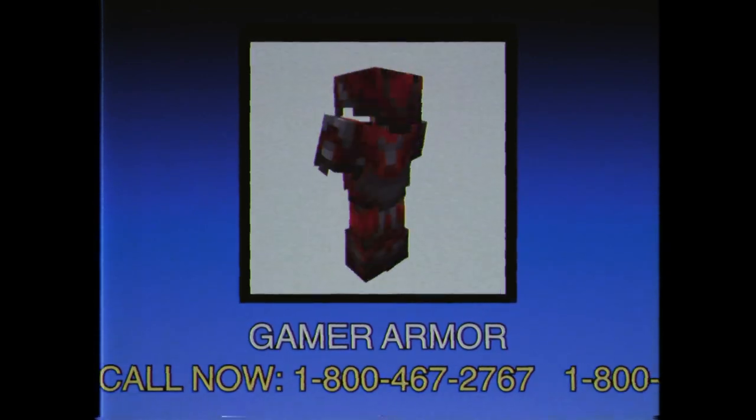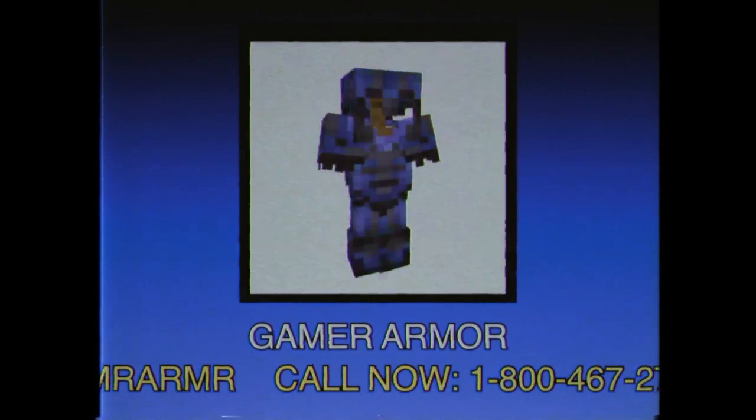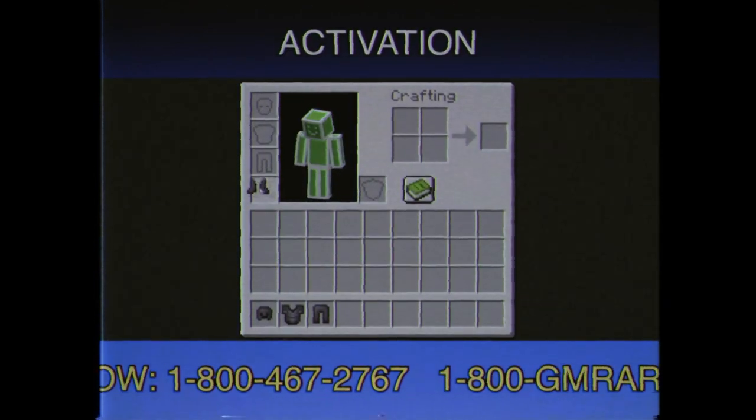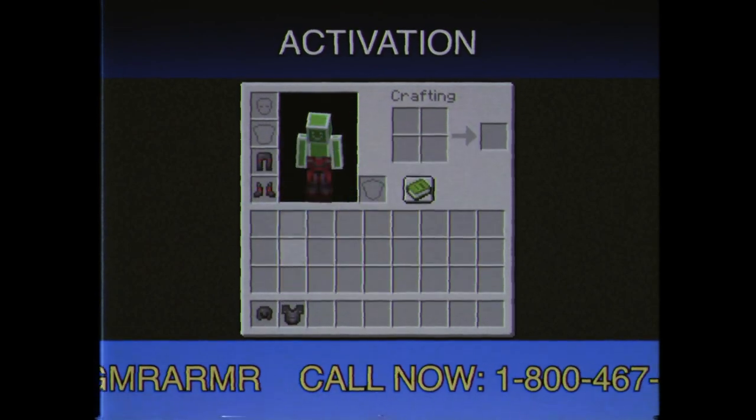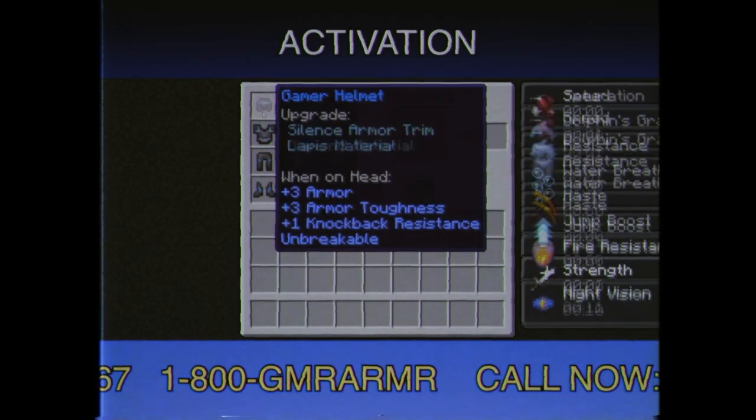This set of armor quickly changes its color, from red to purple and back to red. To activate this set, simply equip it into your armor slots. Not only will it change its color, but it will also grant you some positive effects.